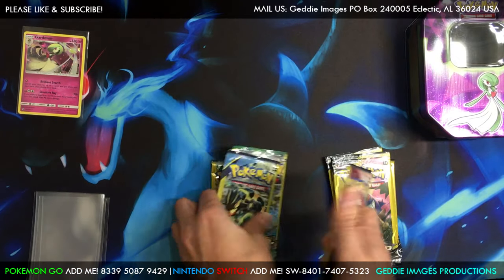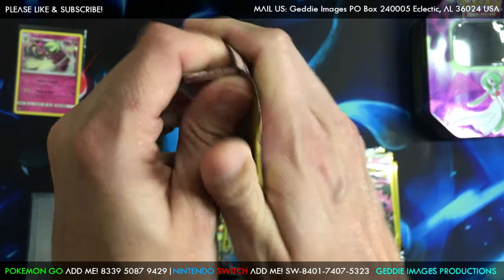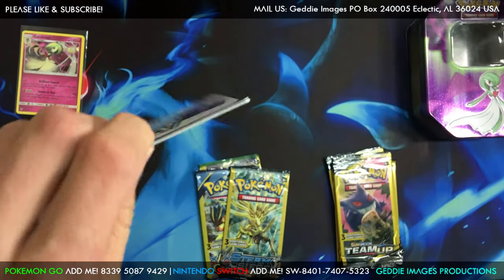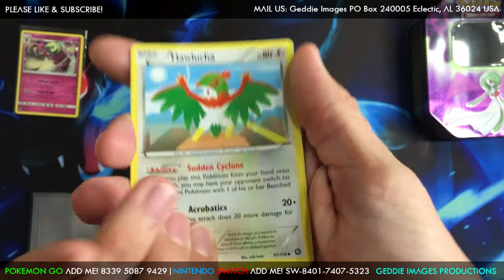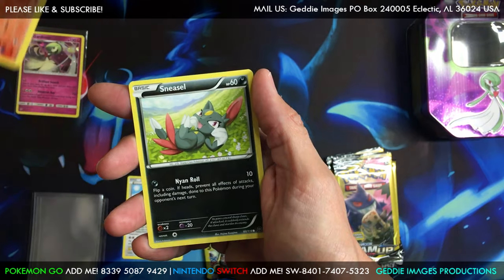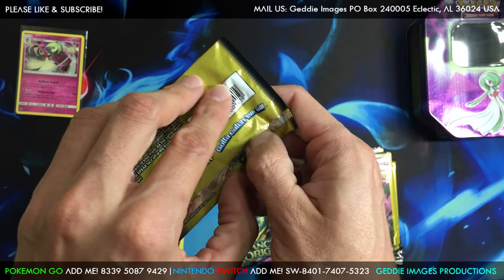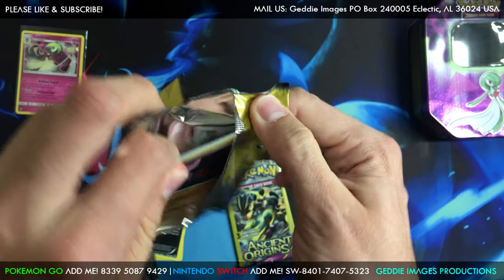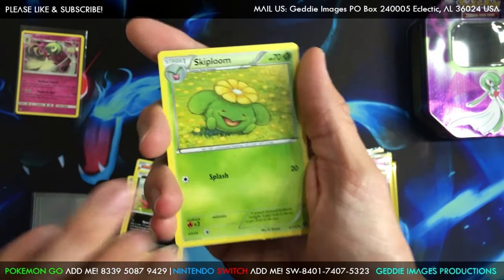From Steam Siege we got a Hawlucha, Litleo, and we got a Sneasel. All right, Xerneas Break. Got a Skiploom.